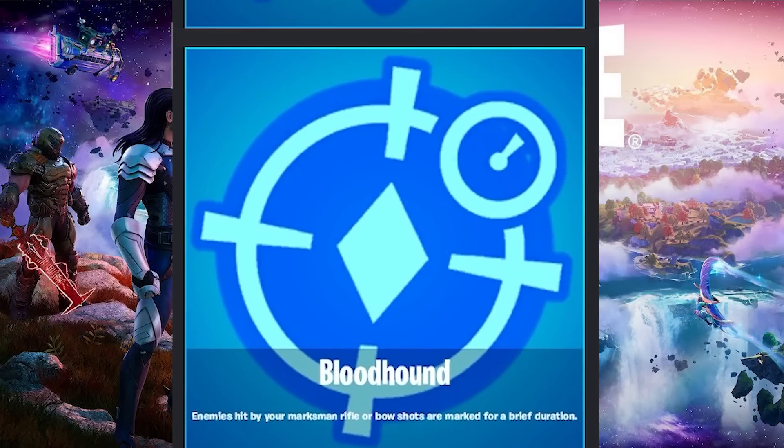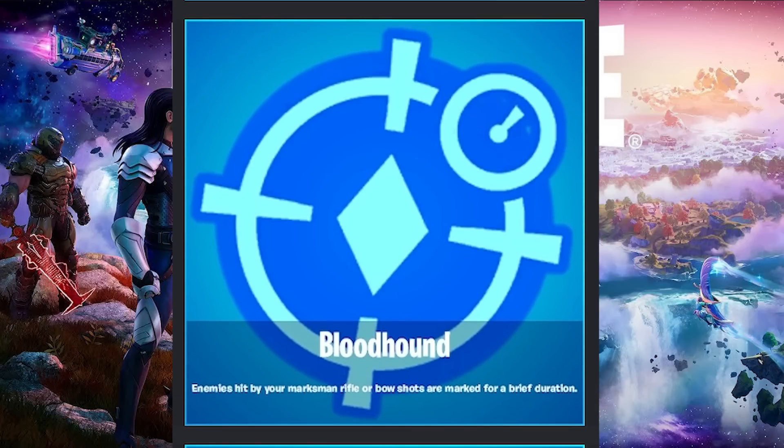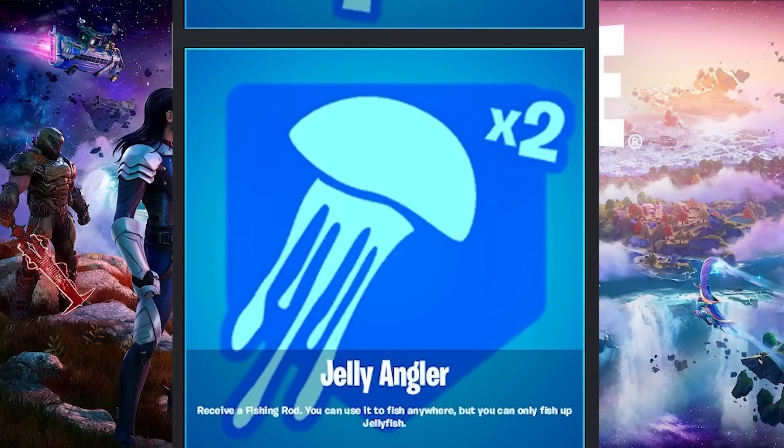The next one is Bloodhound, and this one is for the aggressive players. Enemies hit by your marksman rifle or bow shots are marked for a brief duration. Marksman rifles are things like the DMR from last season, and of course bows are now back in Chapter 4 — things like primal bows and all that. Basically, this will allow you to mark enemies so you can track exactly where they are. You'll get that little red marker over their heads. It's very convenient for hunting down players.